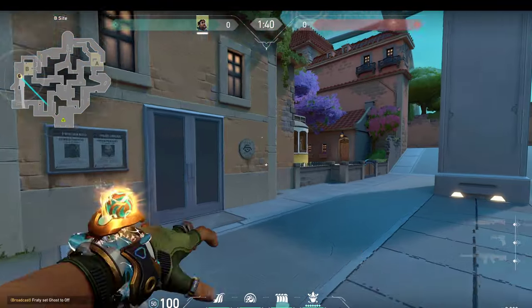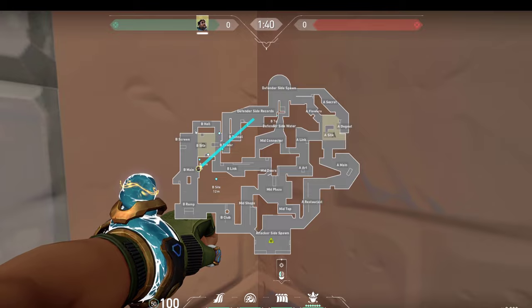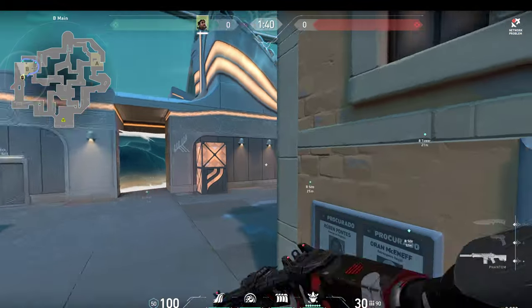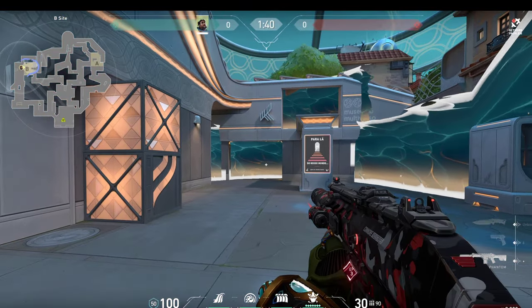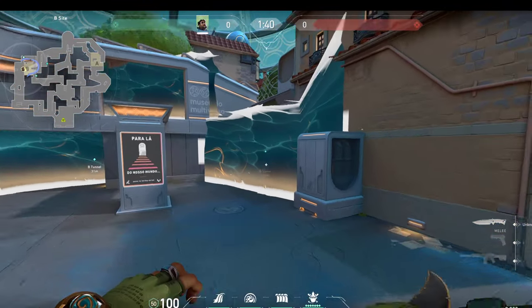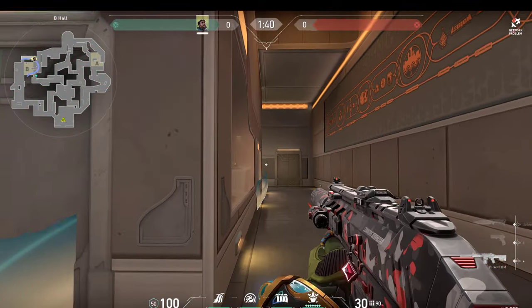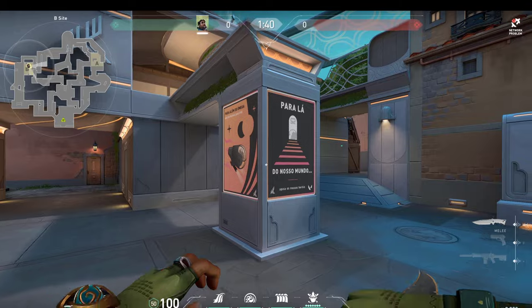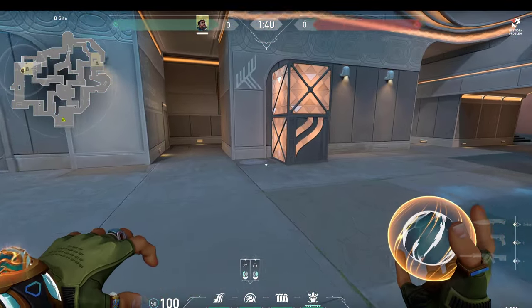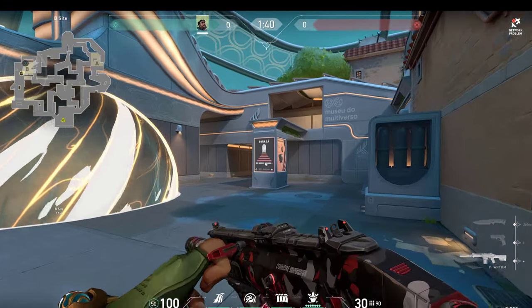Another wall you can use when you want to take control of the site is just simply sending it like this, so that way it covers all of these spots. It is really hard to do but if you practice it enough, it will block off the heaven area perfectly, spawn, and even a house or this area, and you can take control of a lot of spots on site. You can try to lurk on anyone who might be at elbow and you still have one more smoke which you can throw right here, plant safely, and then play retake.